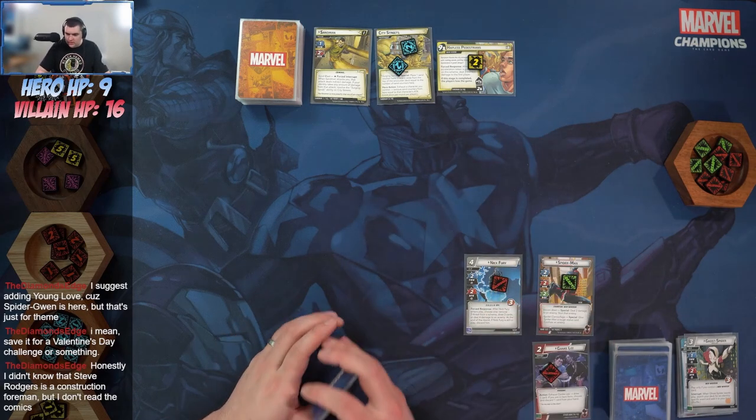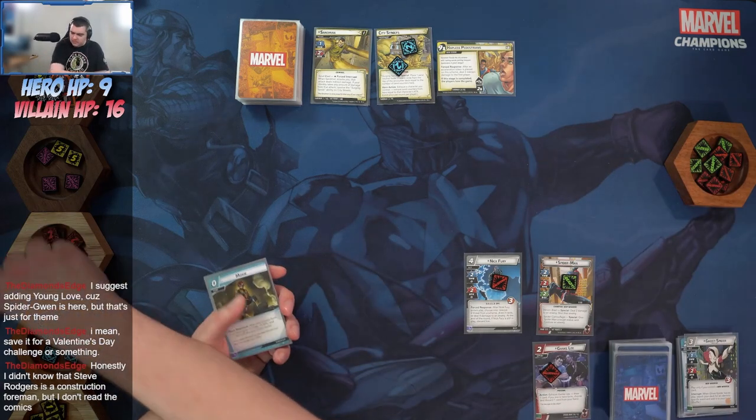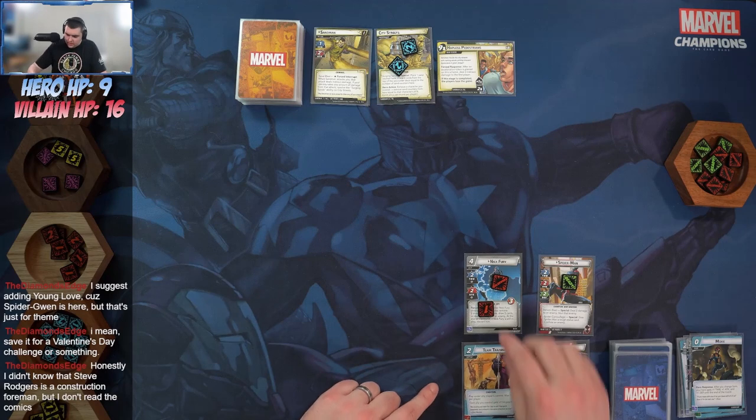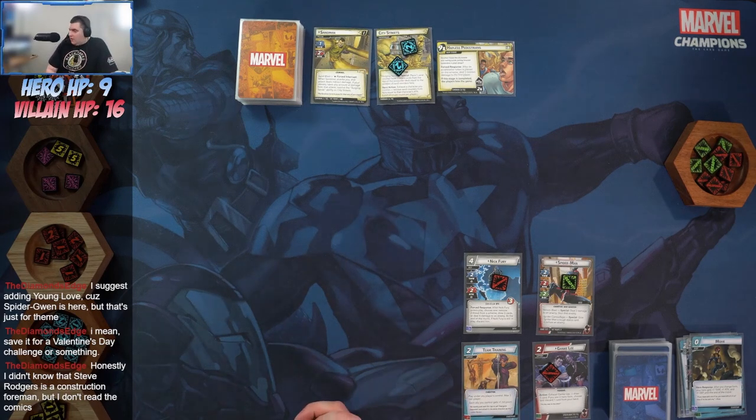Nick will thwart two off the main, which will deal the damage. Toss Moxie and Innovation to play Team Training, which will heal one from Nick — important because Sandman deals indirect damage, so we want to give Nick as much health as possible.